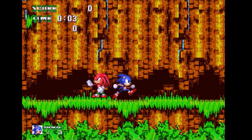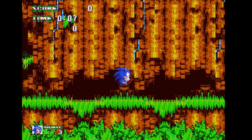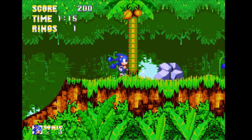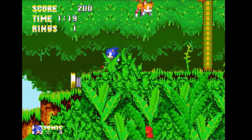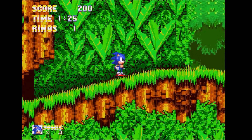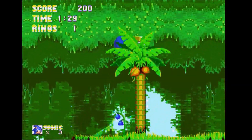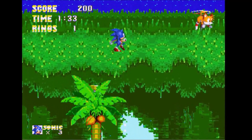As you can see, we've got Knuckles here. He looks a bit different. Another thing of note about this version of the game is that there is a drop dash, like in Sonic Mania. So if we hold up and then press jump, we get a spin dash — or a drop dash, whatever you want to call it.